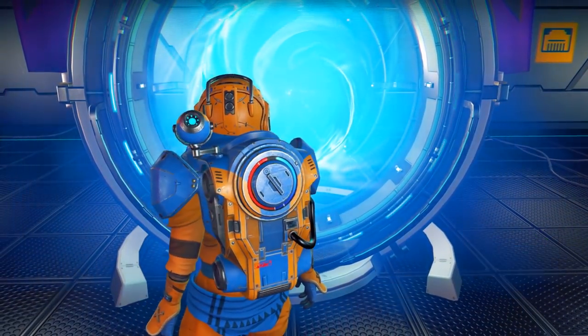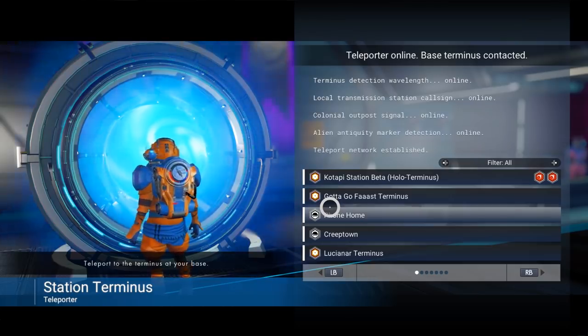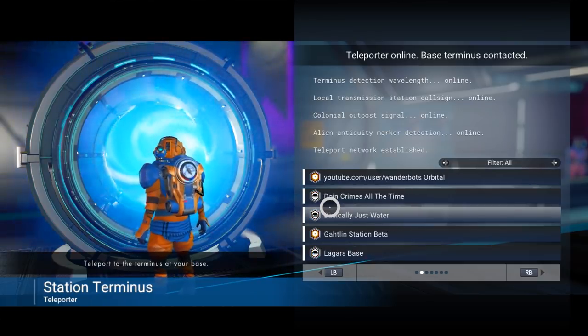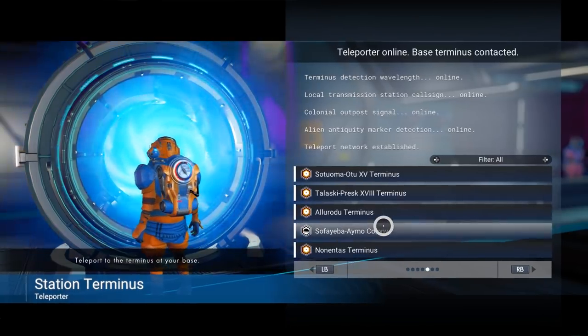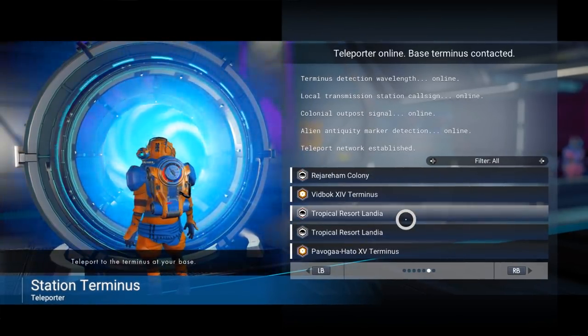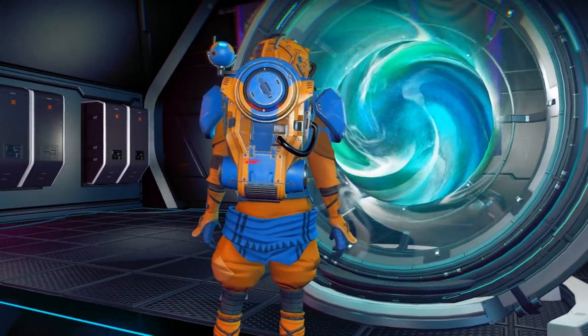I'm just going to throw myself into... We want Bad Vacation, if I can find it. I think it's Tropical Resortlandia — because I forgot the base has a different naming scheme than the planet.